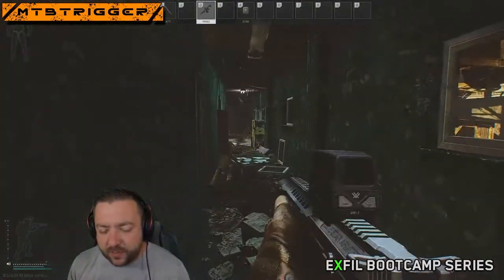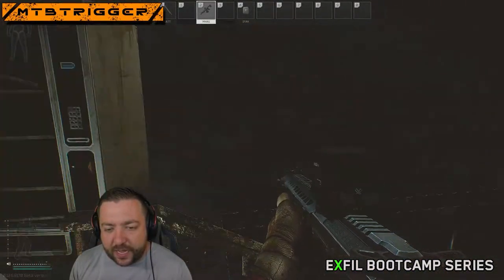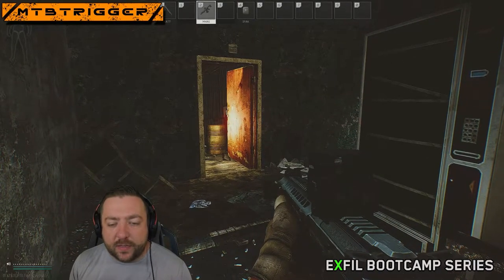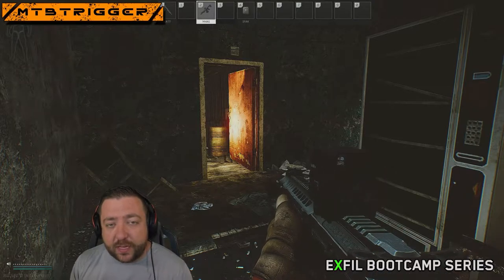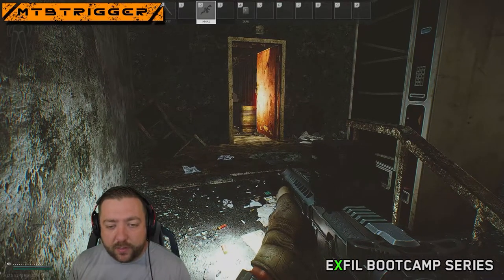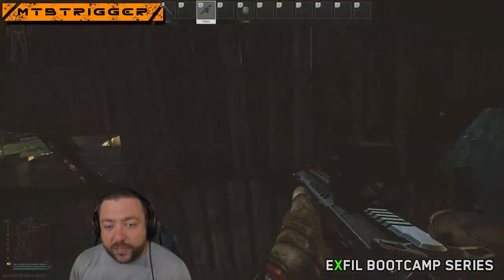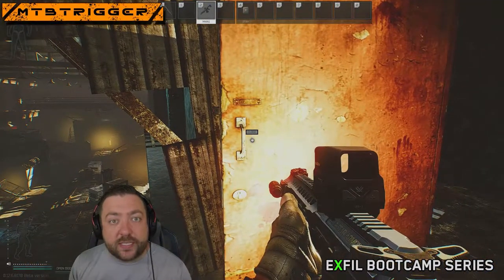Another way to peek in Tarkov is to use your speed and the lag of the server to run across the hallway. A key bind I didn't mention before is free look — that's default as your middle mouse button, and I rebind it to Alt and Shift. If I'm running across this hallway while holding Alt and Shift, I can actually look across while I move. A lot of people will use this to look and run at the same time — it's another shoulder peek type thing, but you're not doing it to shoot, you're doing it to gain information.